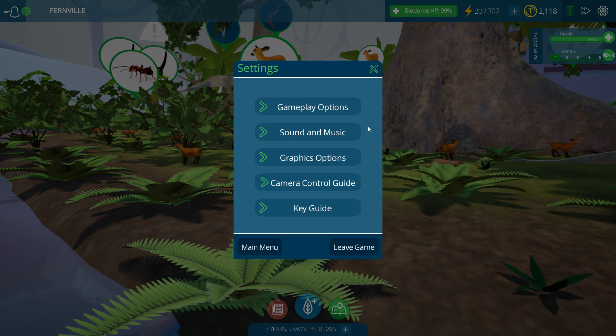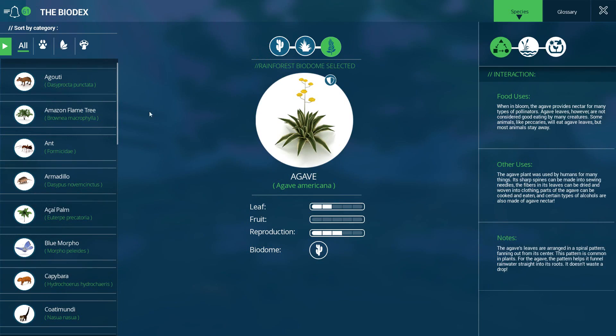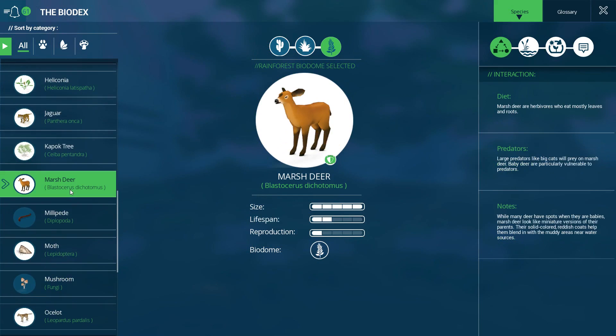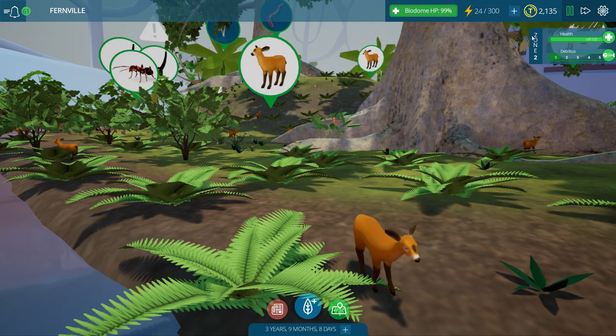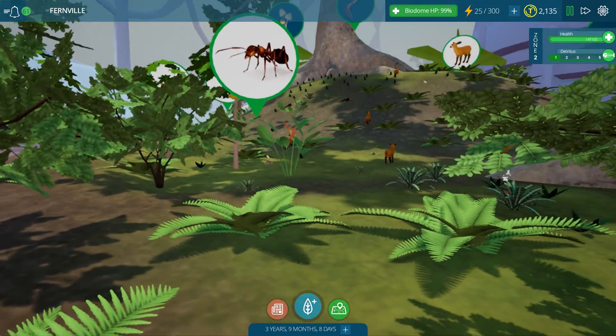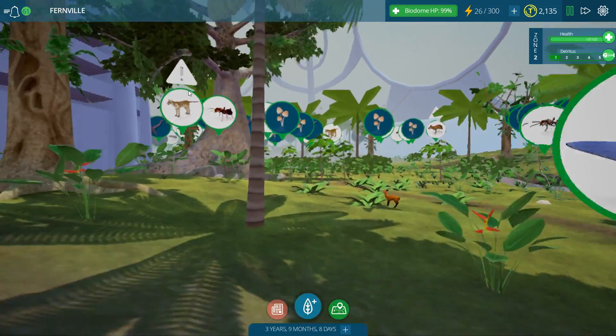I can't look at their biodex from this angle. We're just going to have to come over here and open up their biodex. Marsh deer - excuse me, not mule deer, that's a totally different thing! Alright, herbivores - they mostly eat leaves and roots and they are in the Amazonian rainforest biome. I believe they're renaming all of the biomes because there are several different types of grasslands - now they're going to call it the great plains grasslands.